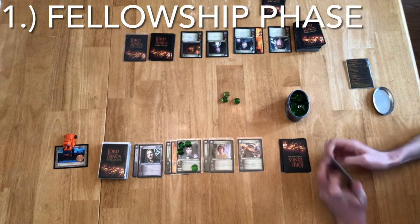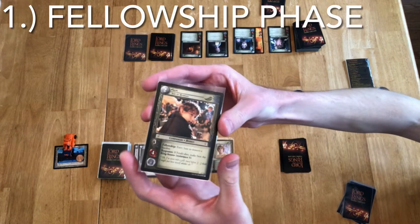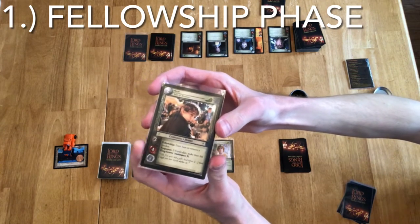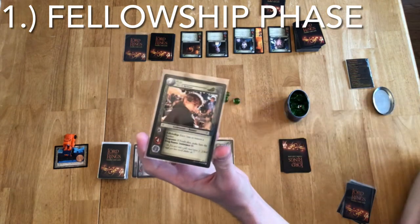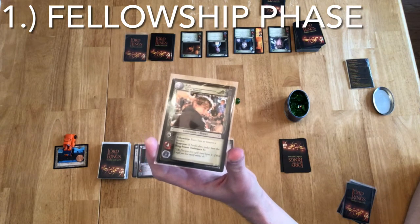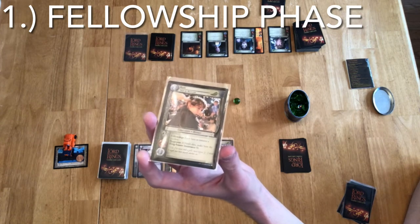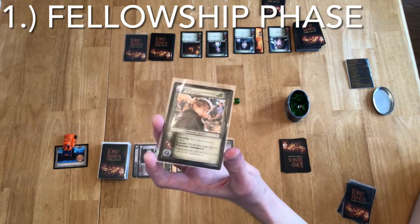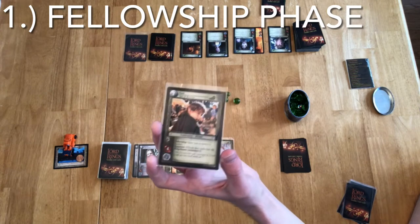Here we have Sam. He has a Twilight cost of two, a strength of three. This red dot is your vitality — Sam has a vitality of four, which tells you how many wounds a character can take before they are dead. And then this over here is a signet. These are on Free Peoples Companions and don't have anything to do with the rules of the game inherently, but there are cards that work with signets so it may come into play later.